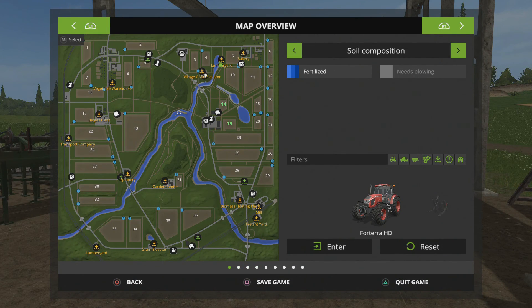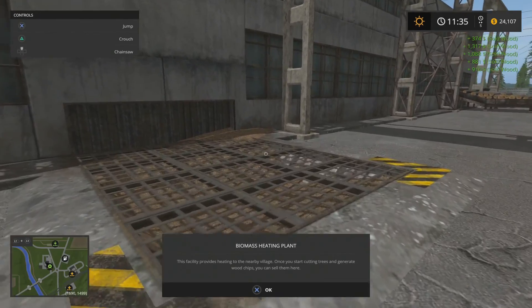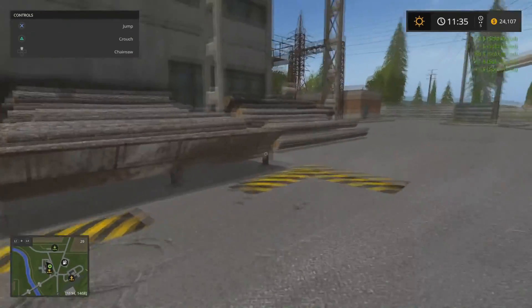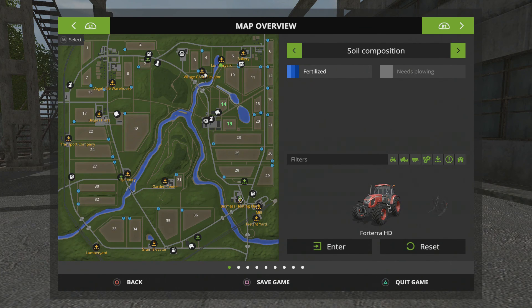On the Sosnofka map you've got a couple of places to sell wood. You've got the lumber yard up here where I'm at, and then you've got the biomass heating plant down here. If we click on it and visit, you can put wood chips and sell them there, and you can drop off logs right here. That's one reason I think Sosnofka is a great map for logging — if you're down on the bottom part of the map you bring it to the biomass heating plant, and if you're up at the top you take it to the lumber yard.